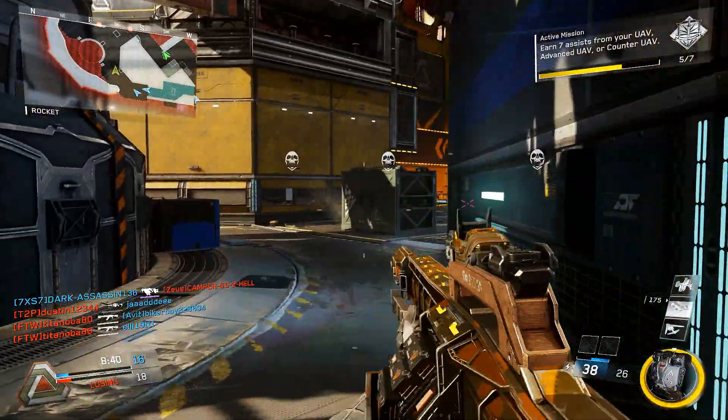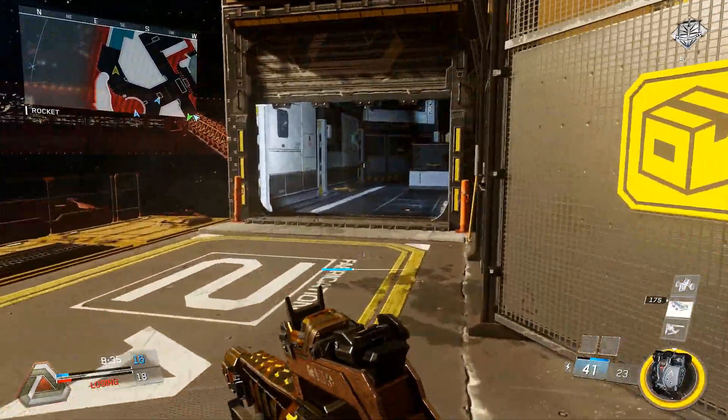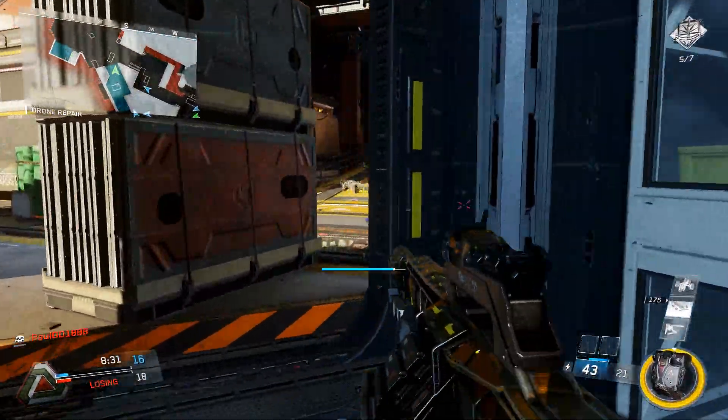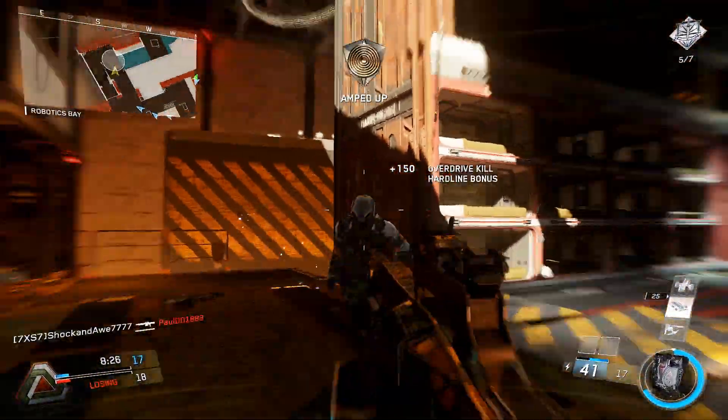I move around here and they normally push from that side, so always pre-aim it. I see the skulls over there, so I'm pushing this spawn and hopefully they won't spawn here — they'll spawn on the opposite side where I'm heading. Hopefully I can get a flank and shoot them from behind.